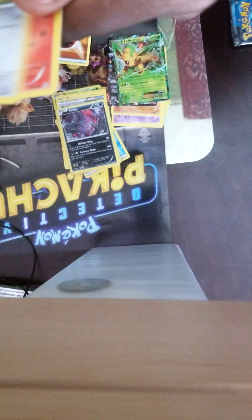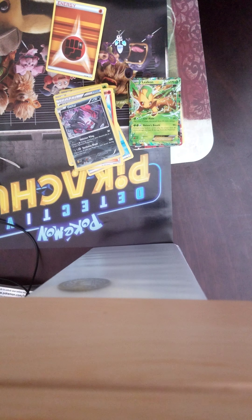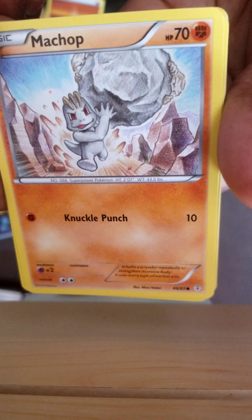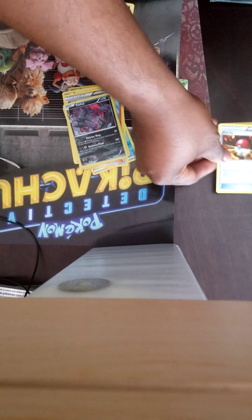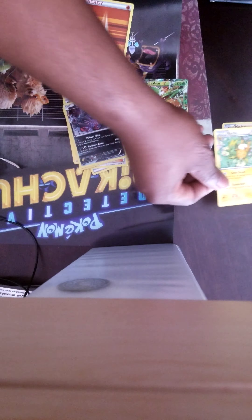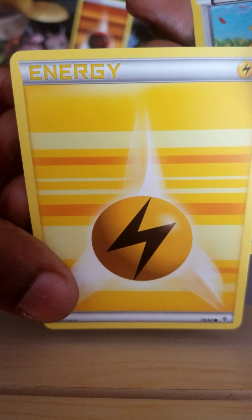Nice, didn't even know I had these in there. Doduo Magma. Trainer. Another Raichu Non-Holo. A Reverse Holo Trainer. Another Trainer card, red. Machamp Holo. And another one of these. Energy. Doduo. And a Sheldon.